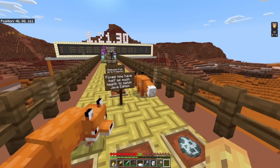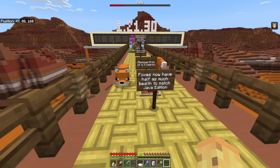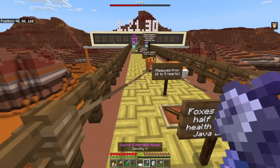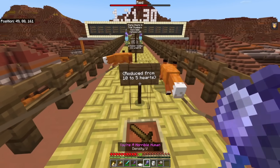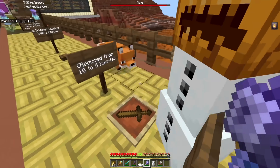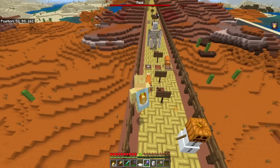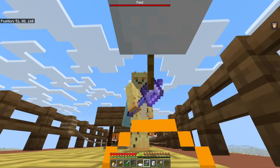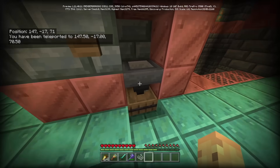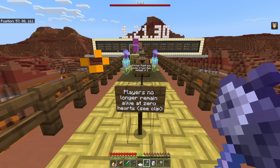Foxes have their health halved. Mojang, you can call me the evil one all you like, but you're the ones saying you should murder foxes and benefit from doing so. Also, empty chests in trial chambers have been replaced with a hopper leading into a barrel — which is great because we can now find hoppers in the wild, and that's wonderful.